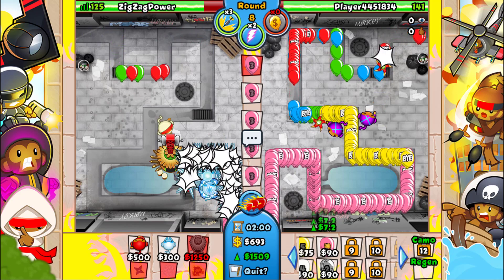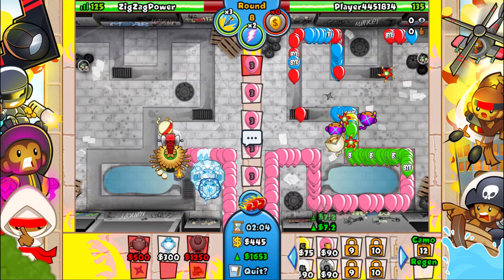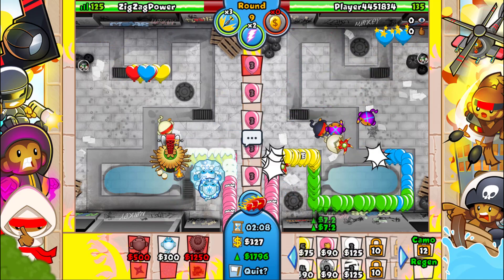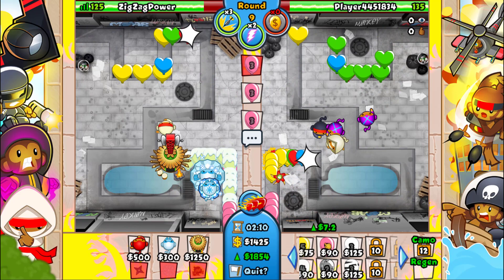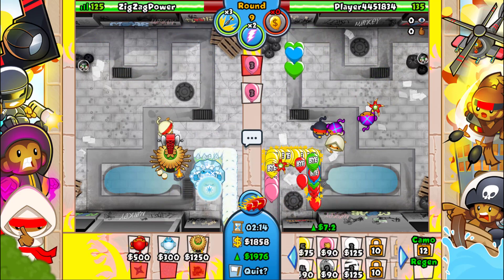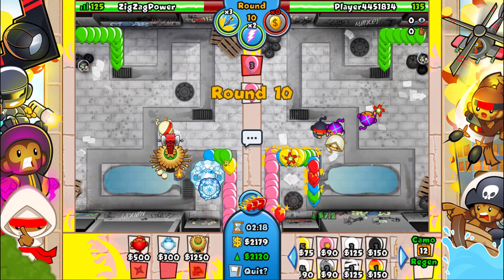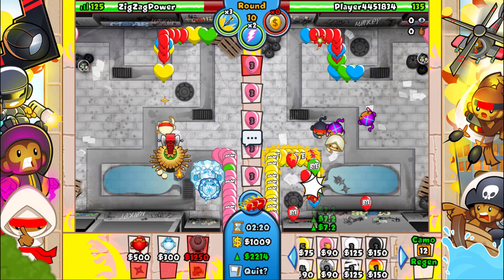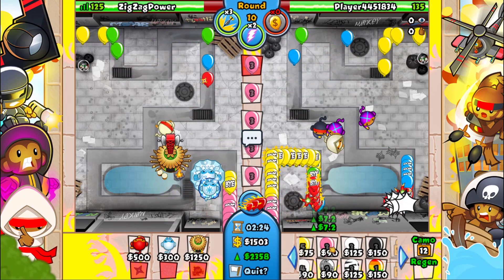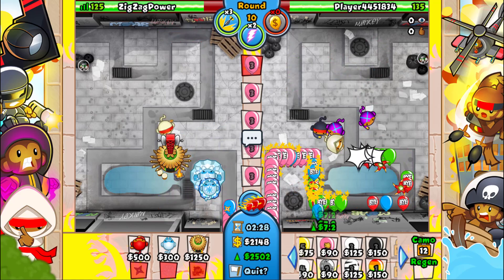We can just focus on continuing to eco here. 1500 so far, doing good. Our opponent is not really gonna stand much of a chance — they might have cobra but I doubt it, because they went with the boomerang for some weird reason. The problem is you need to be grinding if you're gonna go with the boomerang. It's kind of a mistake to use it like that.